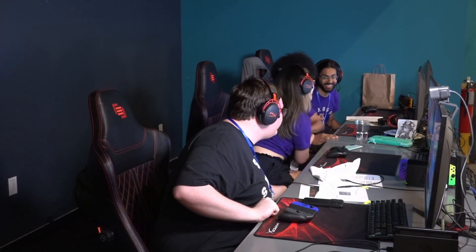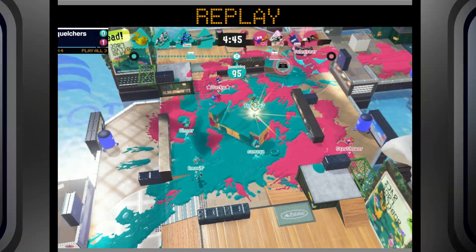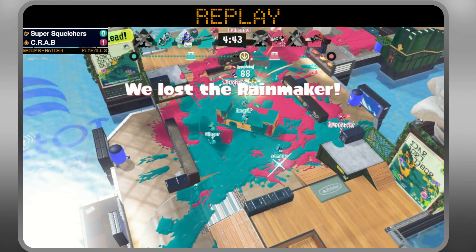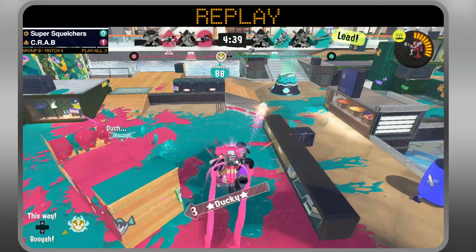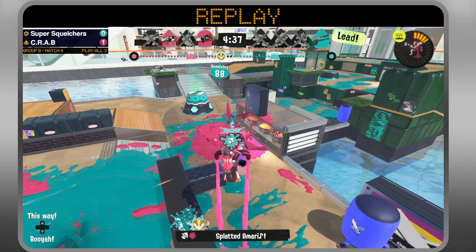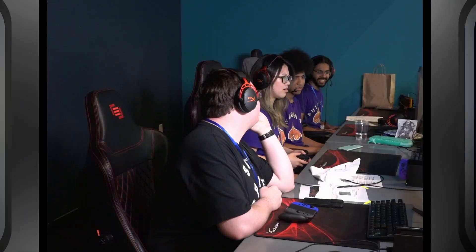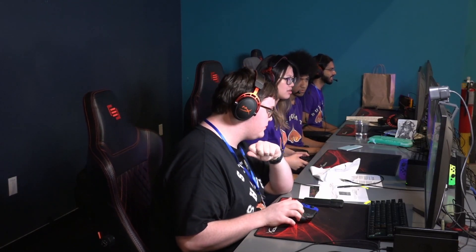It's a small map and people are still pretty unfamiliar with it. How long was that — like 45 seconds? Under a minute. We see the Inkjet coming into play again, just going for that shot immediately on the Dapple — that was a pretty cool pick. But overall in the end, Crab made it 2-0. They won the set.